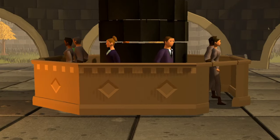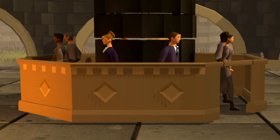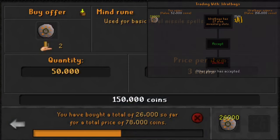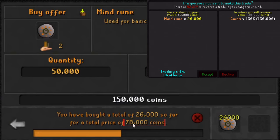Starting out with passive money makers, there are a lot of ways you can consistently make good money in the background through the GE with a guaranteed profit and practically no effort. This is different to flipping because there's no research needed — there are certain items within the game that some players will always buy from you for more than the GE price.